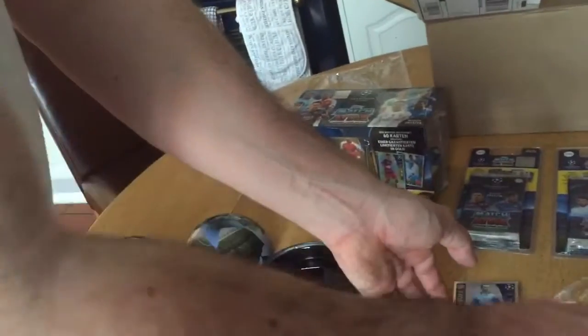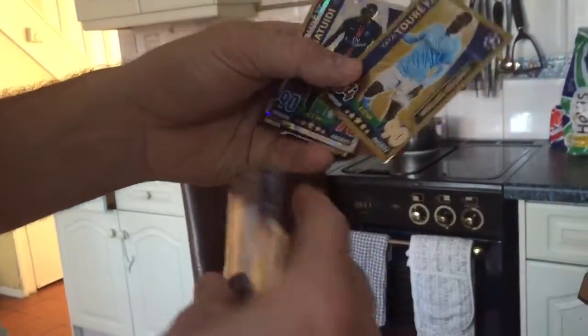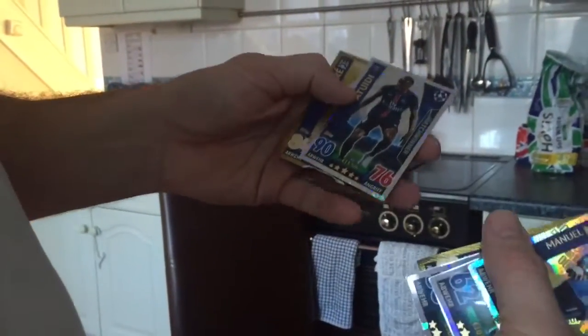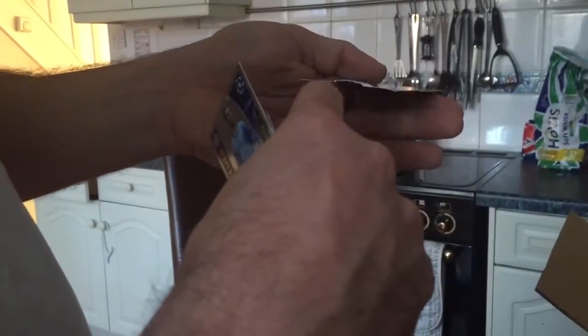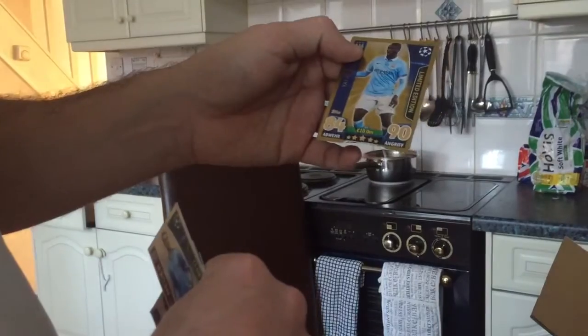So overall we've got some pretty nice cards out of these tins. Obviously we've got the Neuer 100 Club, a couple of match winners, the IR Torre — but again with a big crease line running down the middle and damaged edges. And the other Torre is in seriously poor condition. So yeah, please like, subscribe and check back for some more videos.